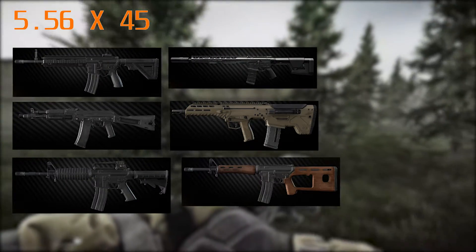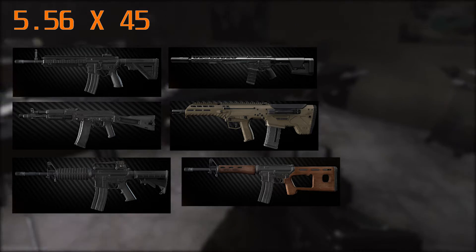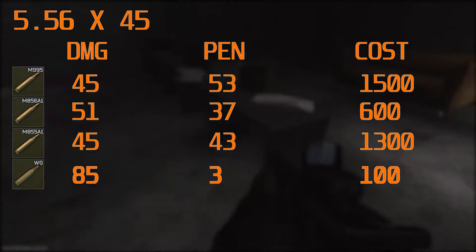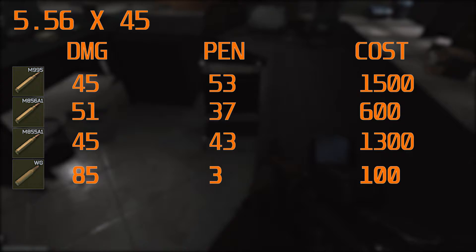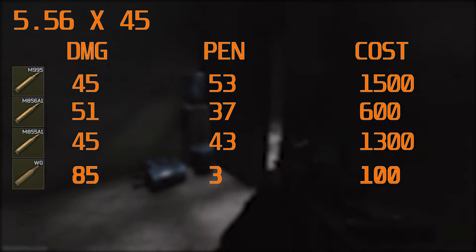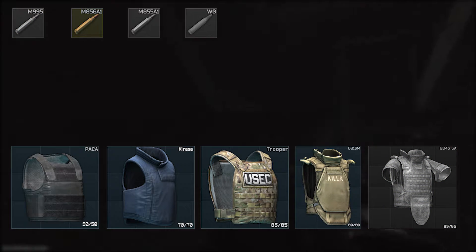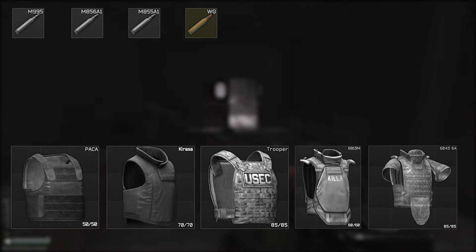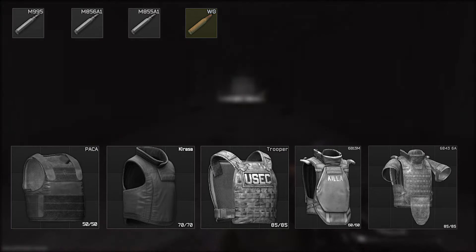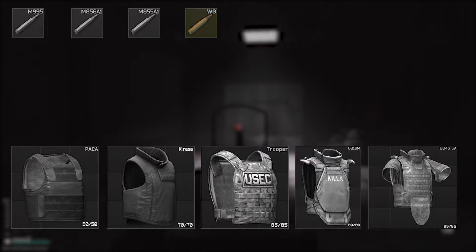Now we're moving on to the 5.56x45 calibre, which is the M4 platform and the HKs. It's a good ammo but there's a bit of a disparity at the top end of penetration. Looking at the cost, penetration and damage values, M995 is the best ammunition for the 5.56 variant and has been for a long while, so if you're running any 5.56 weapon, run M995. M995 will penetrate any armour; the other rounds will not penetrate level 6, and Warmage will not penetrate anything — it has a penetration value of 3 and would take about 30 shots to get through a packer vest.